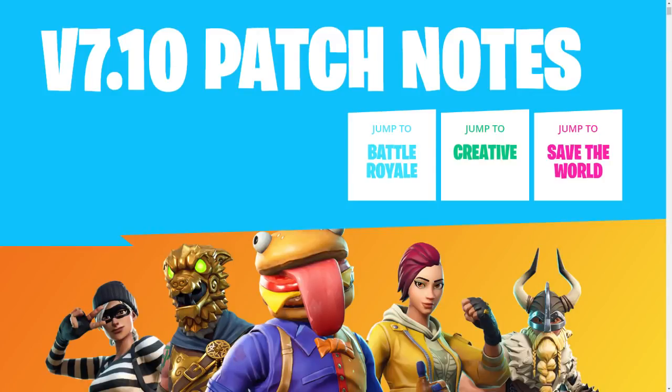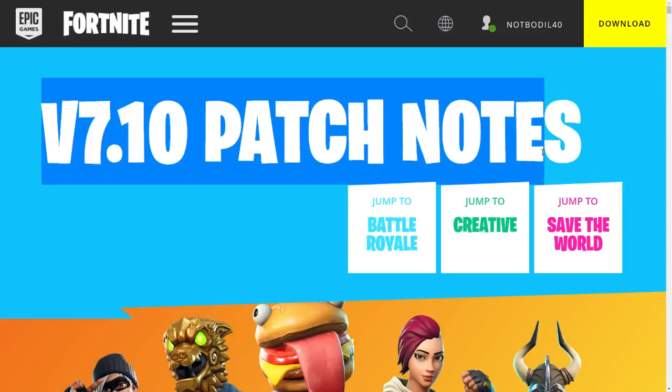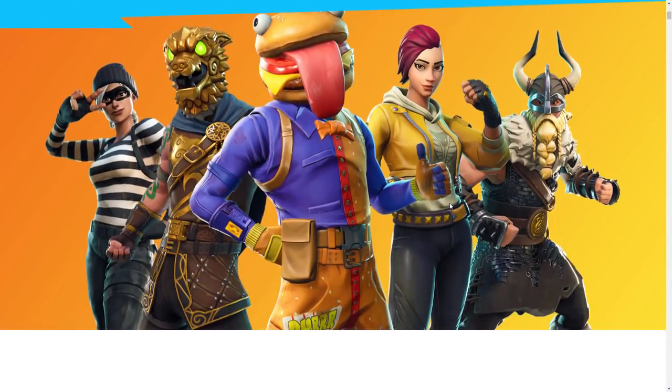Hey, what's going on guys, welcome to another Fortnite video. Today we have a brand new patch and it's really early in the morning. They weren't supposed to update the game today but they still managed to pull it off, so we're getting the v7.10 patch notes right now. There are also some leaked cosmetics and a big update to leaking, though there is some trouble with the leaks.